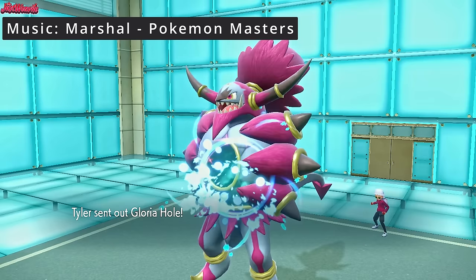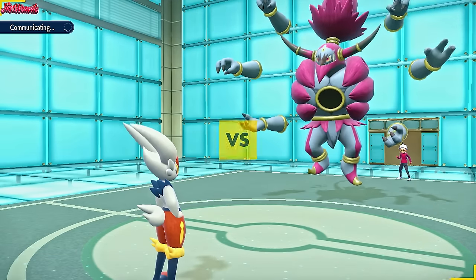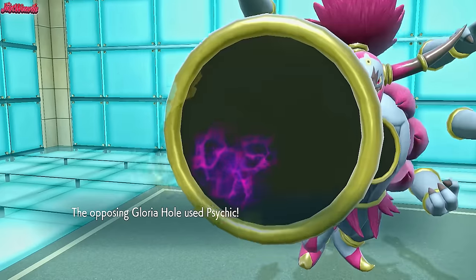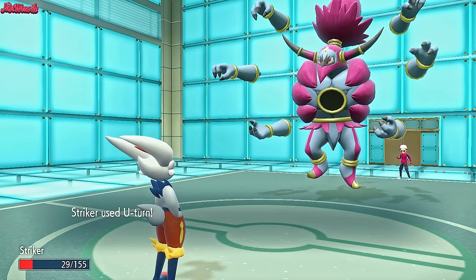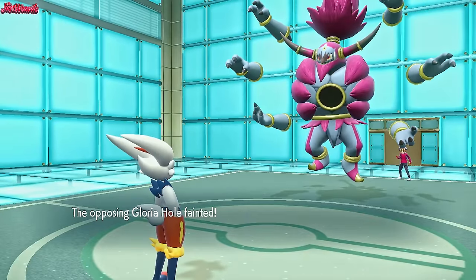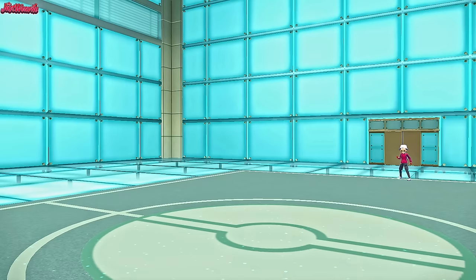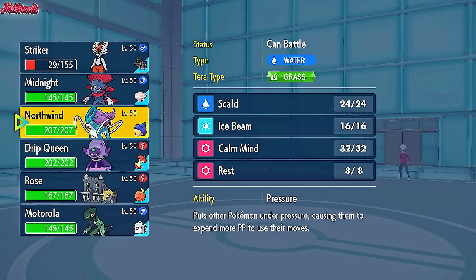They lead off with Gloria Hole the Hoopa-Unbound as we lead with Cinderace. They could be Scarfed, but I doubt it - they'll probably switch to Great Tusk. I go for a U-Turn right off the bat. They go for a Psychic, revealing the Choice Scarf. We live barely, go for U-Turn, and that definitely KOs Hoopa-Unbound. Cinderace coming through for us, getting the KO on turn one, though we did sustain some damage.